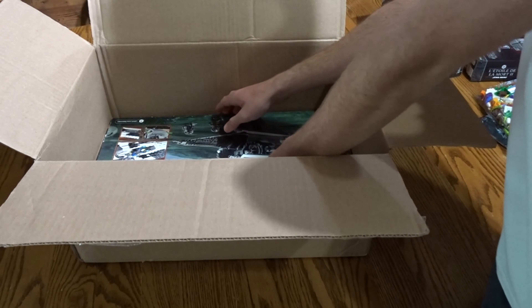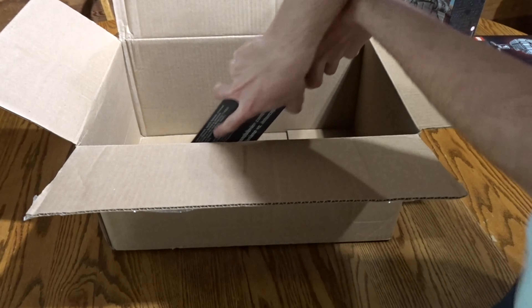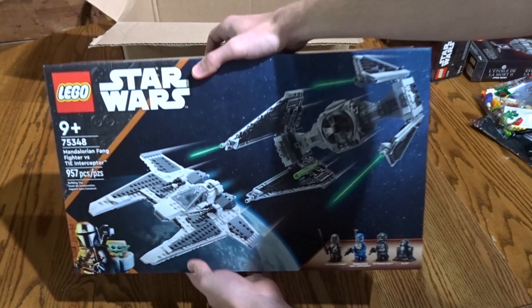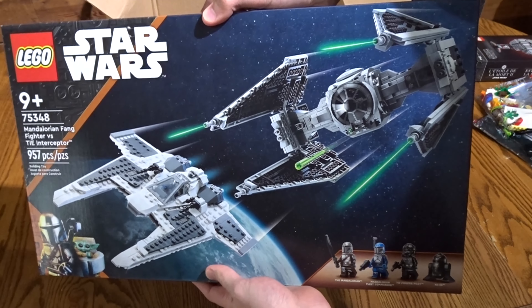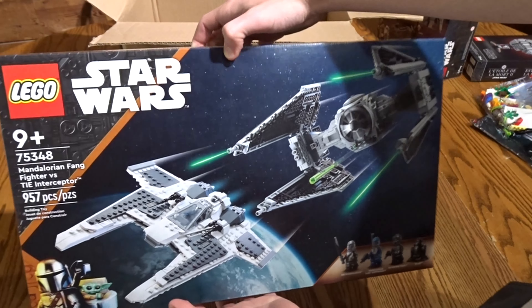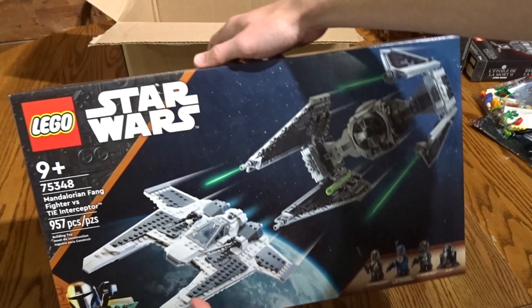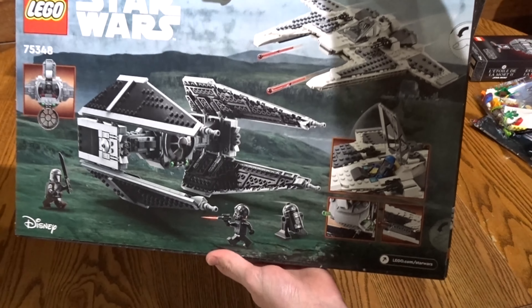And then here's the new one — the Fang Fighter versus TIE Interceptor. I've been so excited for this set so I just had to pick it up right away, and plus it was an easy way to get me to that $150 threshold to get the Death Star 2 and all the other promotions.